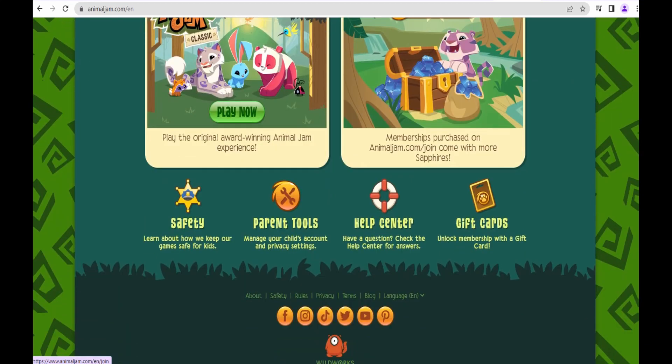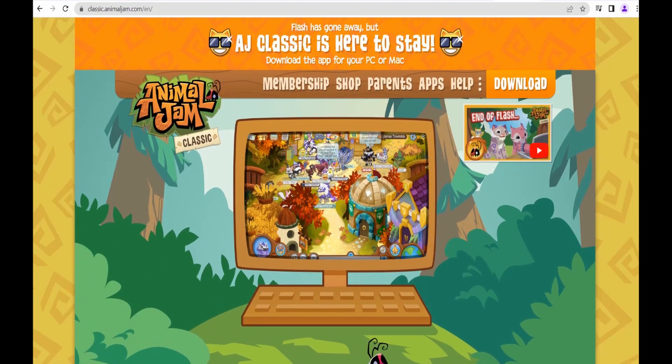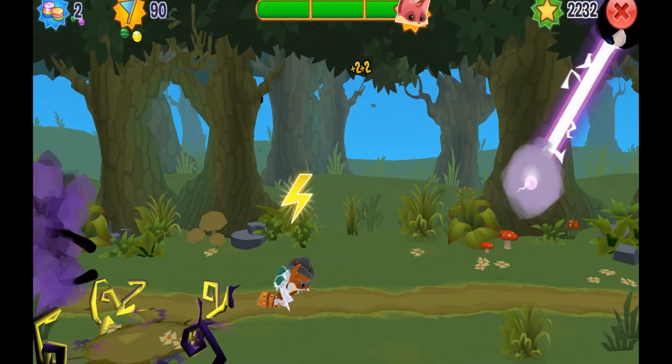So what's the promotion about exactly? Well, Animal Jam is offering this rare promotion for all players for a limited time, and if you redeem the code AJPLAY from May 2, 2022 through May 31, 2022, you can become a member absolutely free of charge on both Animal Jam and Animal Jam Classic.